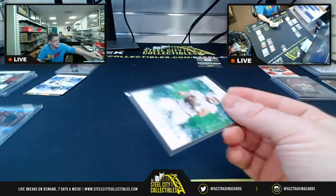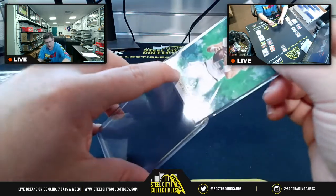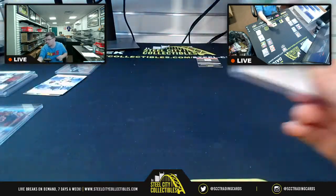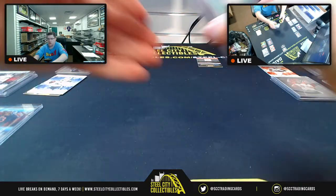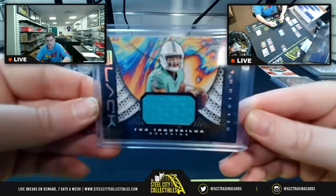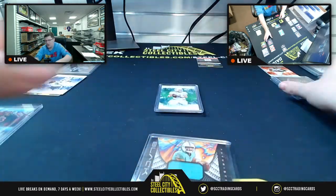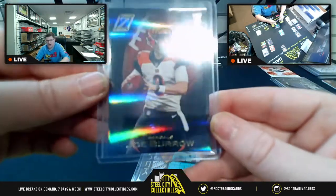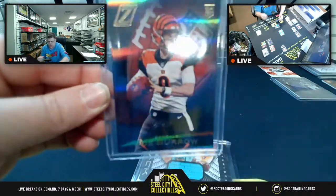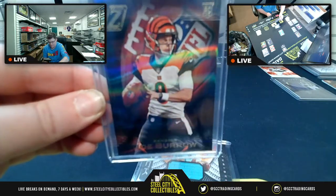Highlights from this break: out of Panini Black we pulled a Tua, and out of Zenith we got Joe Burrow. There's the Tua futuristic patch, 17 of 75, and from Zenith the number one overall pick, Mr. Joe Burrow. I greatly appreciate you all filling up this break — I'll get it posted to the site and up on YouTube.